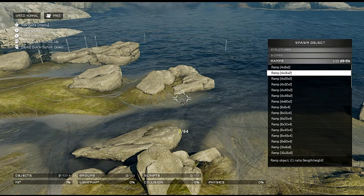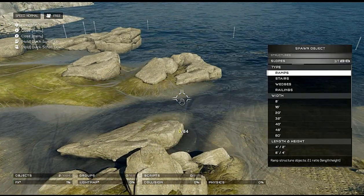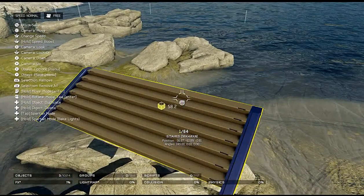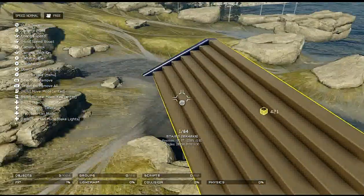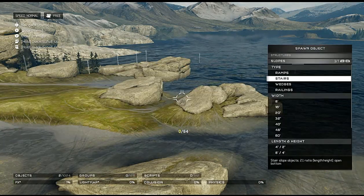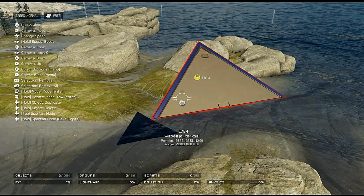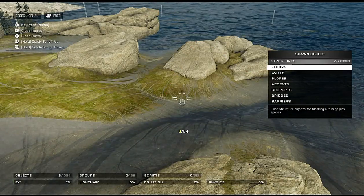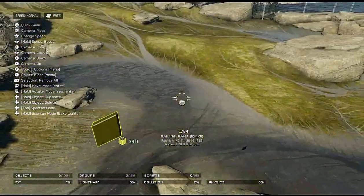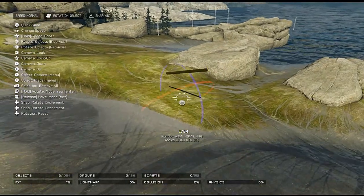Slopes: we've got ramps, stairs, wedges, and railings. A lot of this stuff we've already seen in previous Halo games but there's just a lot more of them now — different sizes. I really like these stairs — it's very nice to have, we don't have to create our own stairs with a bunch of blocks anymore. We've got a good selection of wedges. Railings: there's a really small one and a bigger one — look at that, very nice.